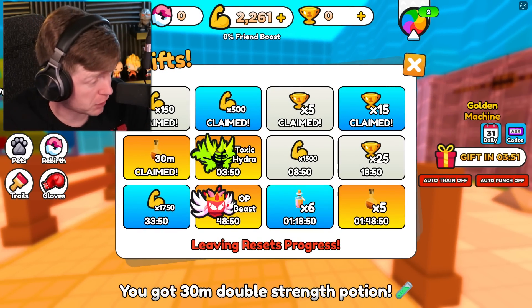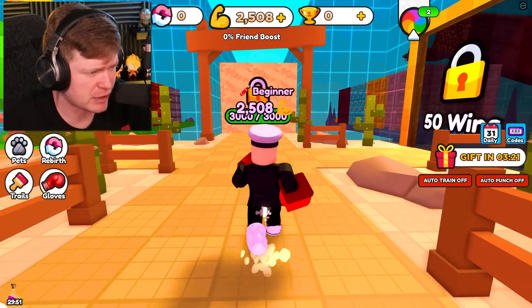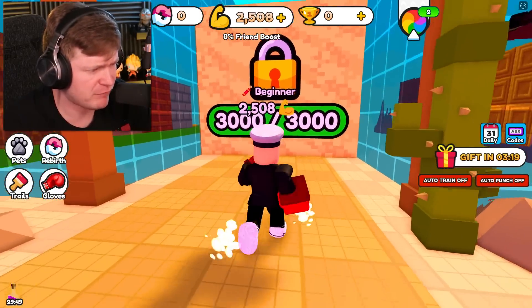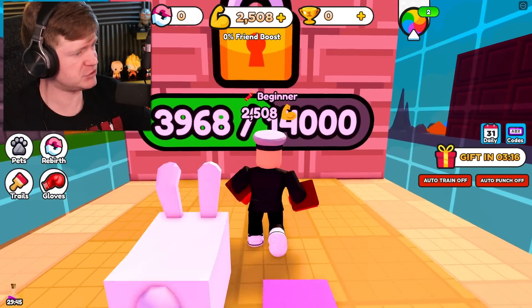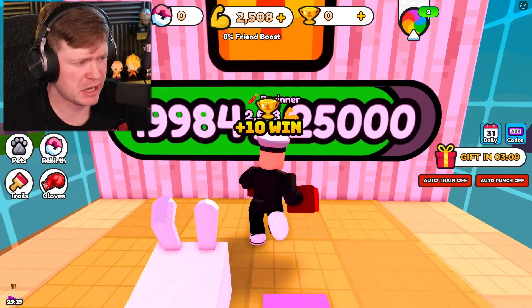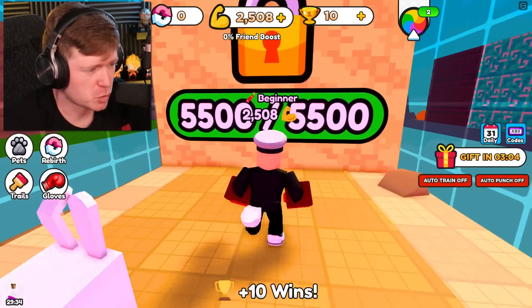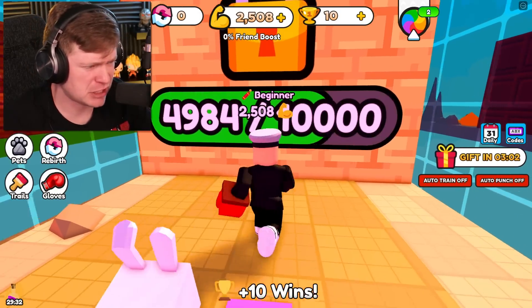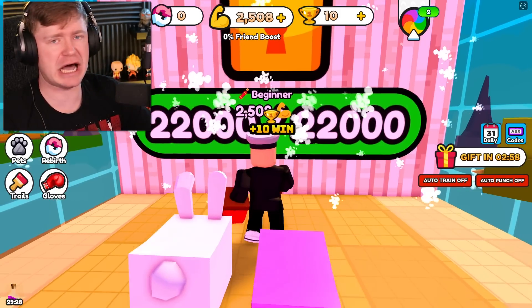I can claim a free gift. What is this — a double strength potion? I'm totally using that right now. We have 30 minutes of double strength, and I've got 2,500 strength. How easy are these walls gonna be now? Pretty easy. I think the last wall had like 25,000 health — yes, 25k. We can just knock it out and get ourselves 10 wins. We need 50 wins total, so we need to do this four more times.